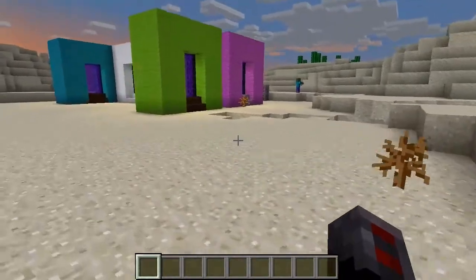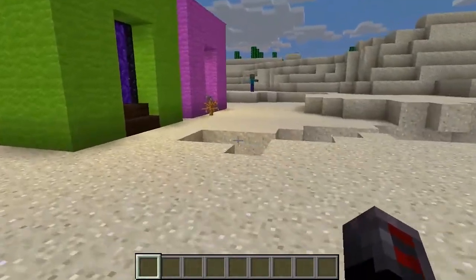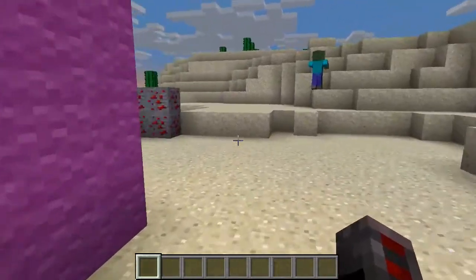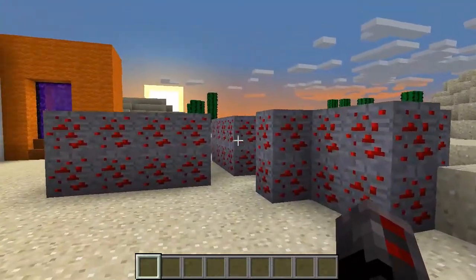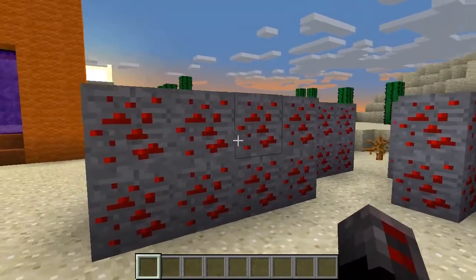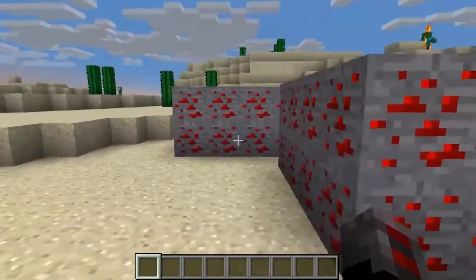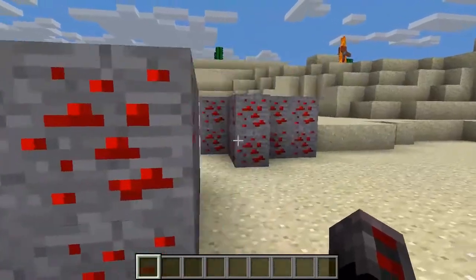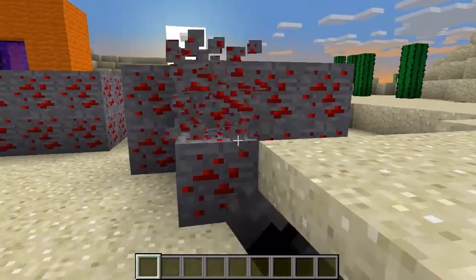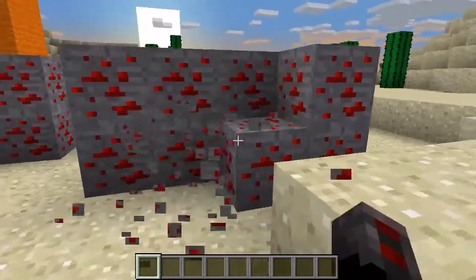First, we're going to need a Portal Stone. By default, a Portal Stone will occasionally drop from Redstone Ore, so let's go and find some. Each of these chunks contains 16 Redstone Ore, and the default drop chance is 6.25%, or 1 in every 16. That means we should end up with about 3 Portal Stones. You may turn this option on or off in the plugins config.yml, and set the drop chance to whatever you like.